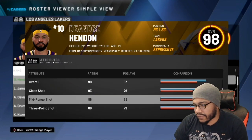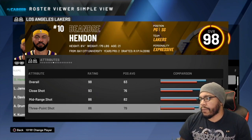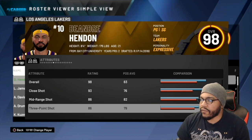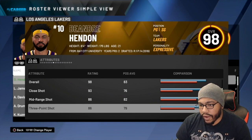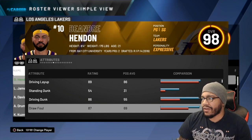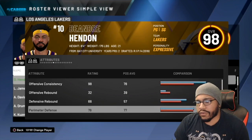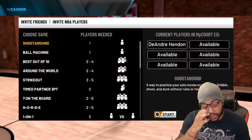I've got an 86 mid-range and 86 three, so with difficult shots at Hall of Fame that'll give me plus four — meaning a 90 moving shot mid-range and 90 moving shot three. To me that's not really worth it, because last year and this year you can still hit off-the-dribble shots without needing a 99 in those categories.